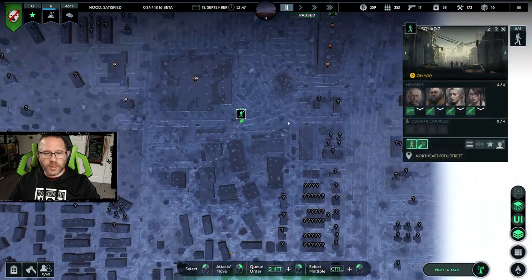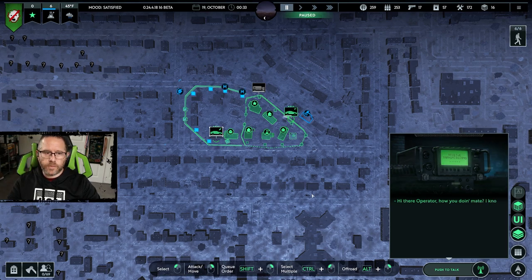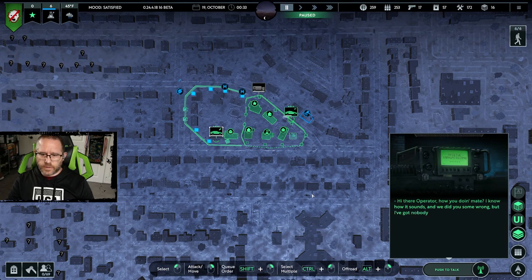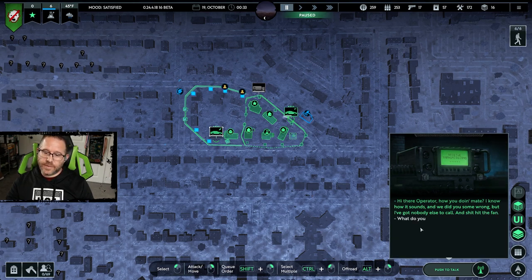Hi there operator, how are you doing? I know how it sounds. We did you some wrong — that's our fun guy. I've got nobody else to call and hit the fan. How are we going to find an ally out of him? 'What do you want?'